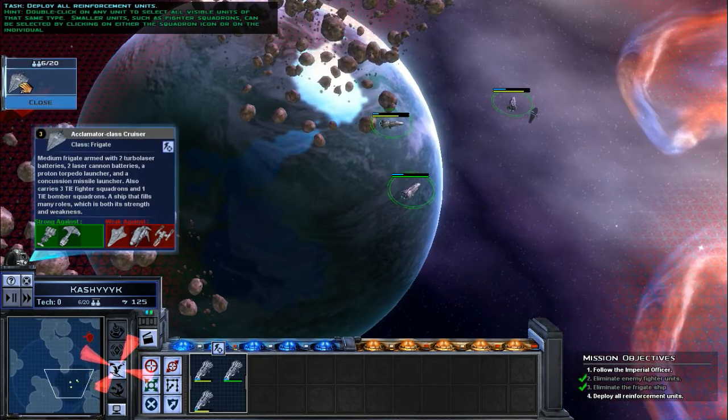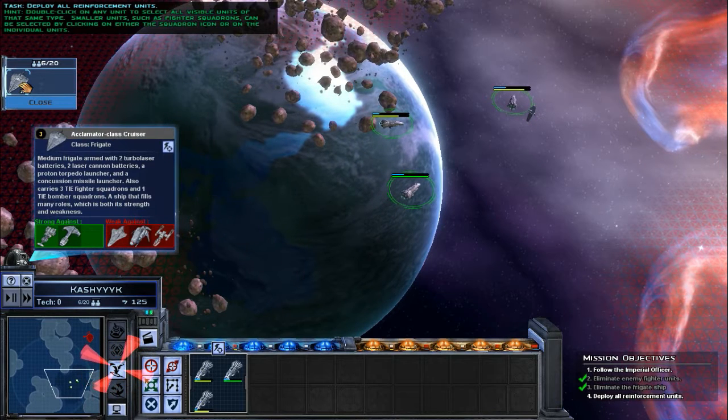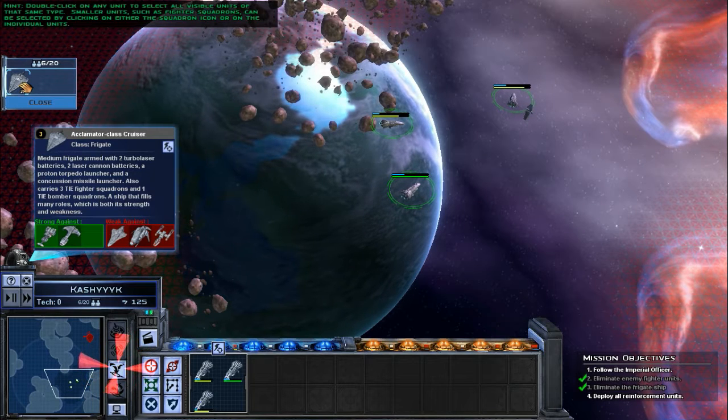Double-click on any unit to select all visible units of that same type. Smaller units, such as fighter squadrons, can be selected by clicking on either the squadron icon or on the individual units.